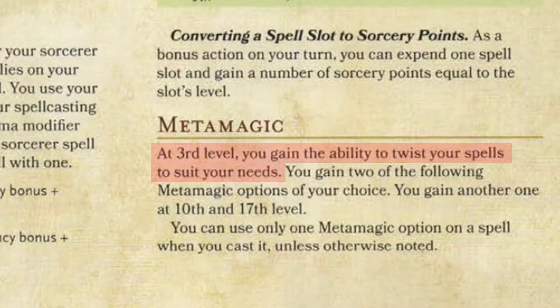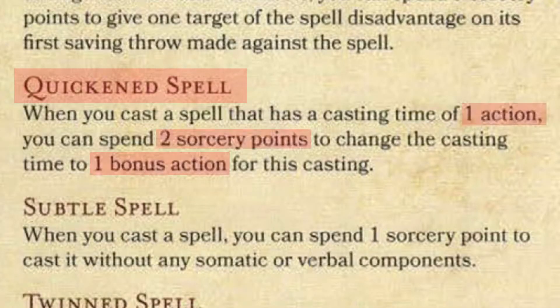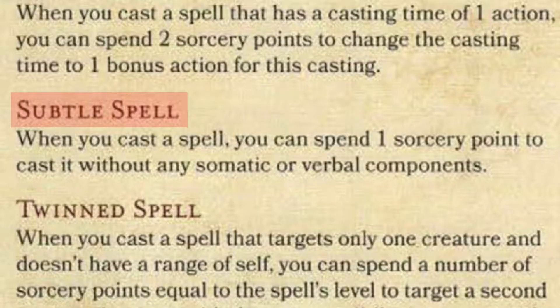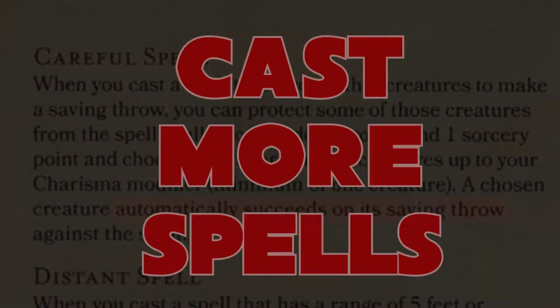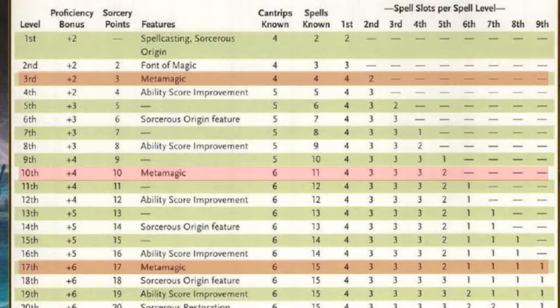Metamagic enables you to modify spells in different fashions. For example, Quickened Spell enables you to cast spells faster, Subtle Spell enables you to cast more flexibly, and Careful Spell enables you to sculpt your spells around allies so they don't take friendly fire. You only gain these abilities at levels 3, 10, and 17, so choose wisely.